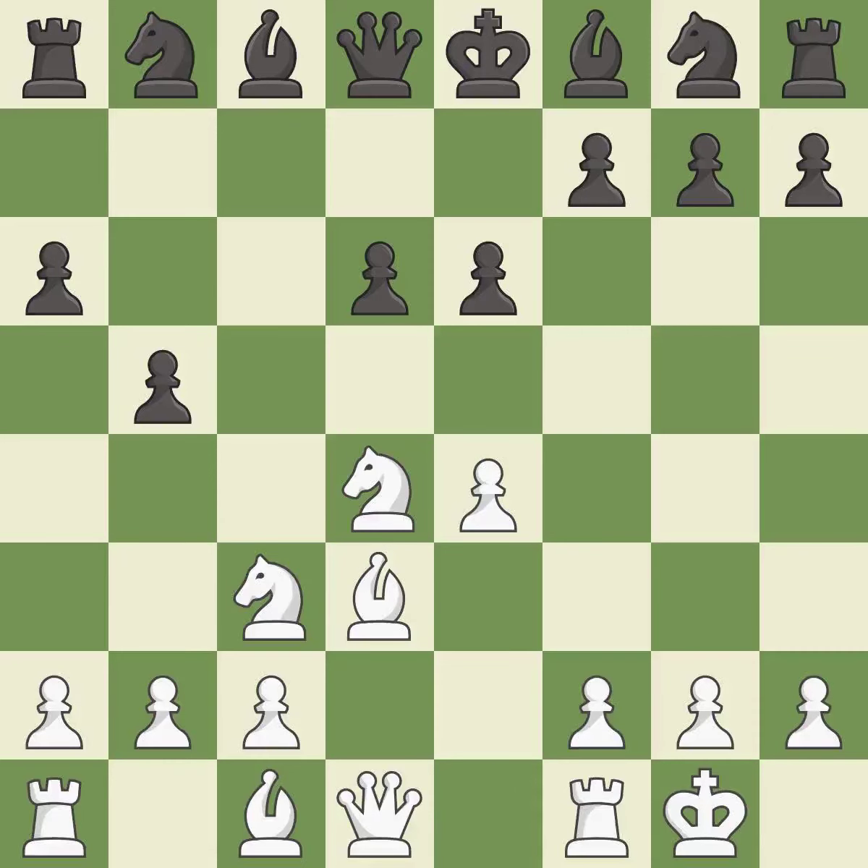Castling gets the king to a safer square, out of the center of the board, while also developing a rook. Castling kingside tends to be safer because the king is further from the center. This develops a knight off its starting square, getting it into the action.